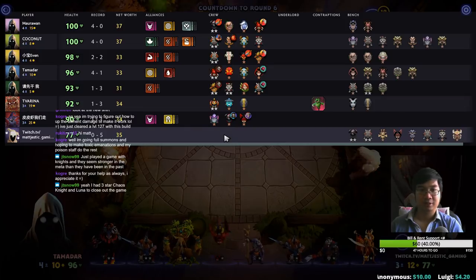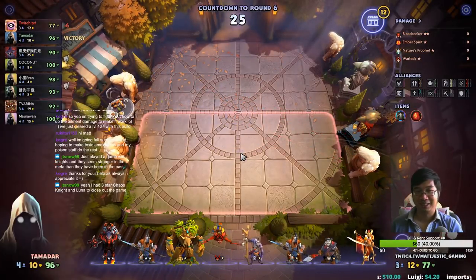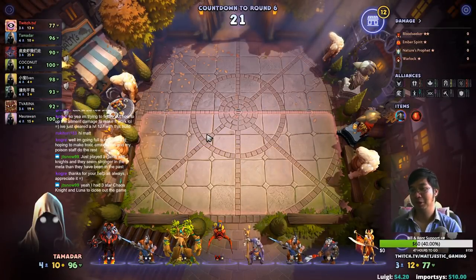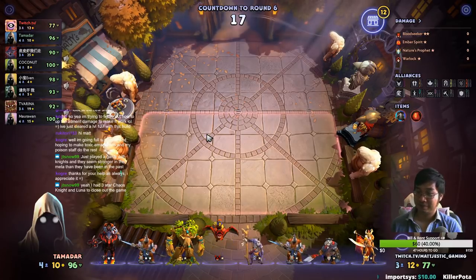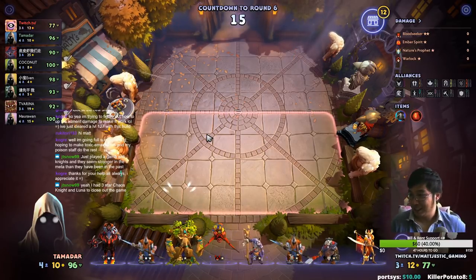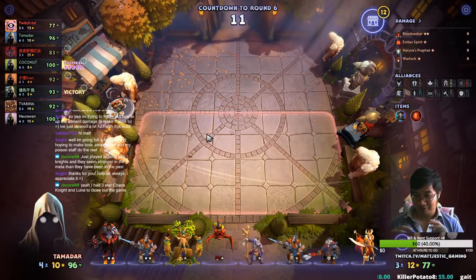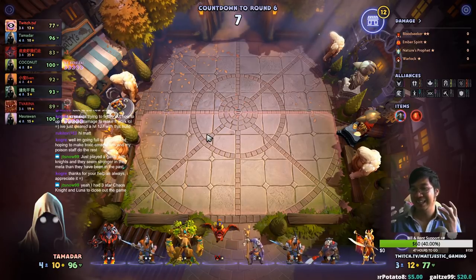Luckily I'm not losing too much HP, because sometimes like this I've lost 6, because Ember Spirit costs 2. Usually I'm hoping I don't lose too much HP, but around round 10 we're looking at about 65 or 60 HP, and that should be just enough. Just noticed that I had a 3-star Chaos Knight and Luna — oh boy, damn. Those were the powerhouses for the Knights.